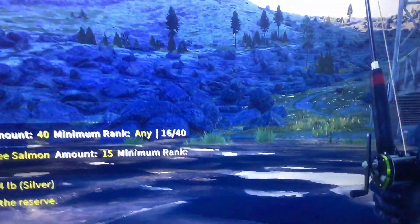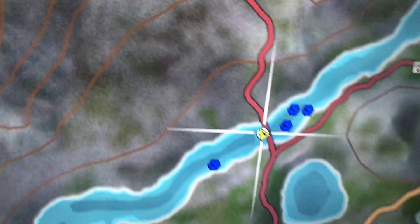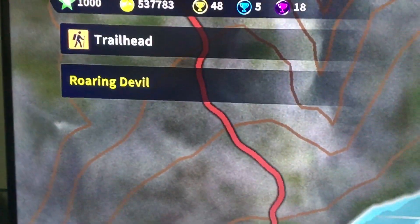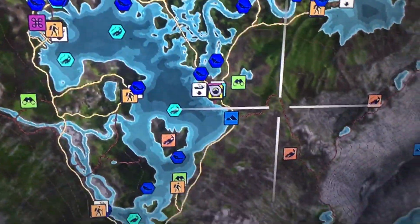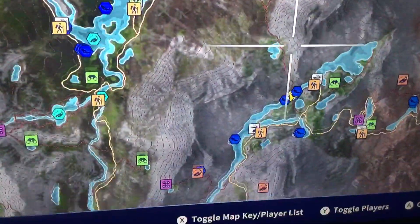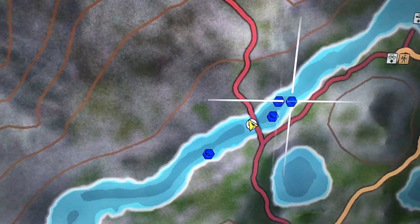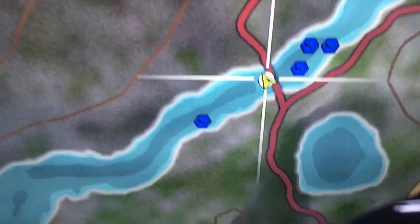I'll show you everything you need to know. So I was fishing at the Roaring Devil Trailhead. Here's the main outpost — you go over here to this little creek right here, where there's a bridge right here. I was sitting on the other side of the bridge.